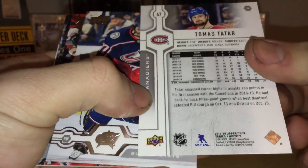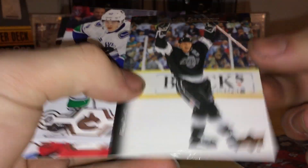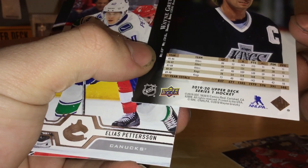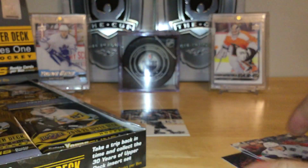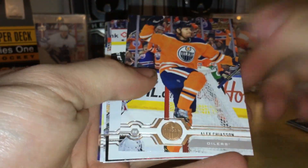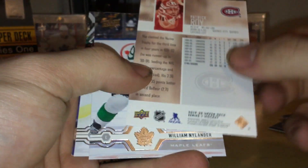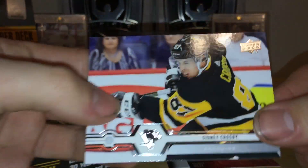First pack: Tomas Tatar, Josh Anderson — nice looking base cards. We got one of these 30th anniversary base cards — Wayne Gretzky, very nice throwback. Also Nico Hischier, Patrick Elias, Willie Nylander in that uniform, Flano, and Sidney Crosby — the man on the cover. Nice-looking packs as always. We got the one-touch ready, so let's hope for something big.